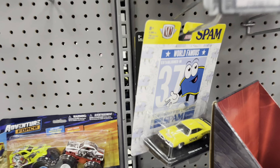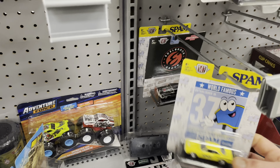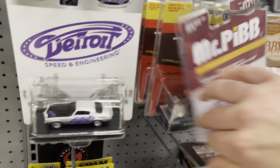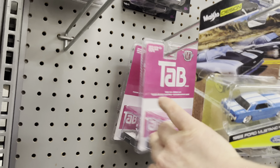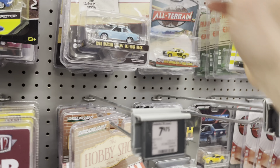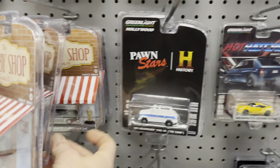I got those new M2 sets. Unfortunately, no chase on those either — that one's regular, that one as well. And then they've got a bunch of Tab F-150 Rangers, some Tabi Kana lines, some Volkswagen Greenlights. They've got the new Greenlight set — Series 7. No greenies in here. I think that's the only one I saw from that. I got the Pawn Stars and History Channel — that sweet Camaro. Love it.